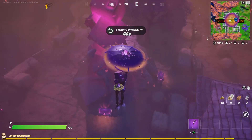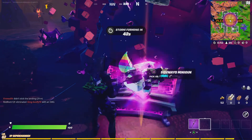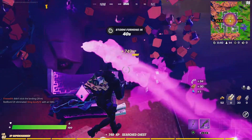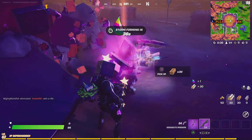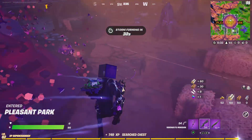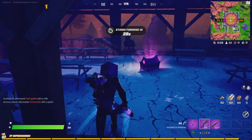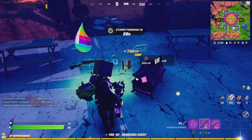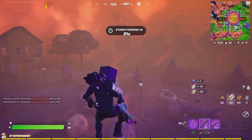I'm really hoping the first chest has them — but no, not the first chest. I got a mini bungalow and a purple pump. This is the purple loadout. I've got a pretty good loadout so far with the purple pump.